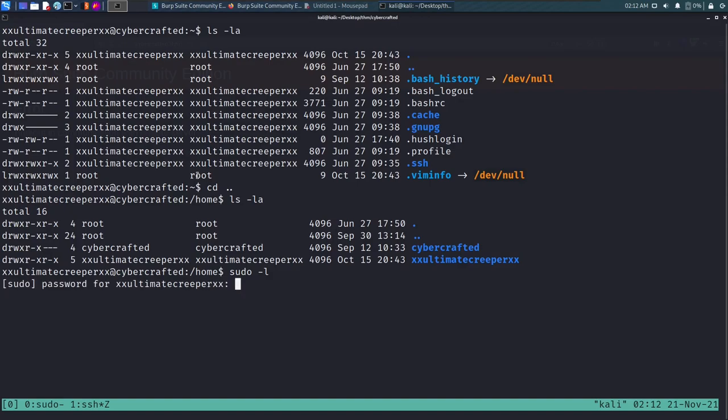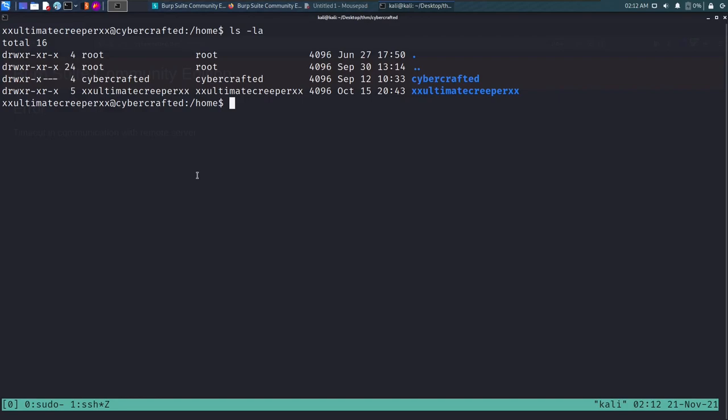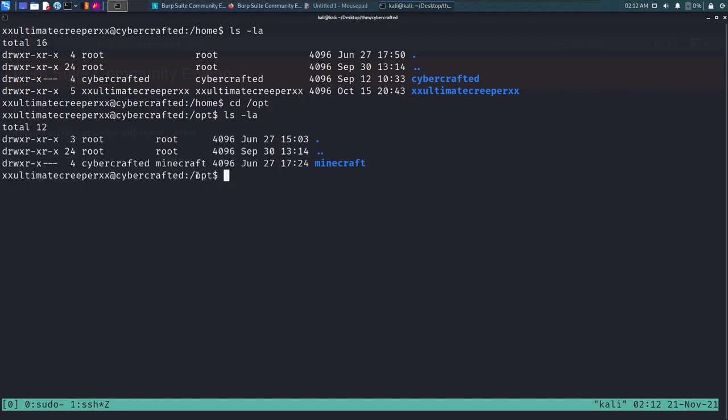We don't have ultimatecreeper's system password so we can't run sudo -l directly. In the /opt directory we find a Minecraft folder. I identified this by running 'find / -name minecraft 2>/dev/null', which showed a minecraft folder in /opt. The find command would take some time so I'm canceling it.